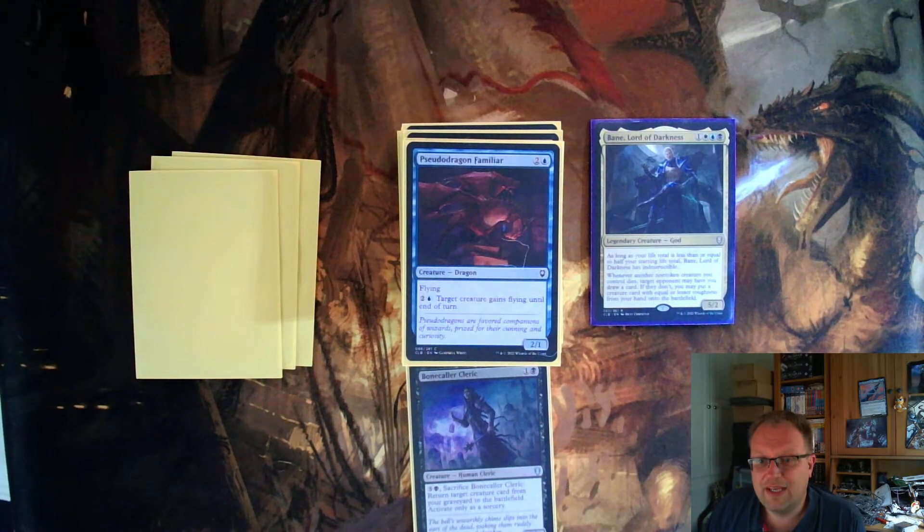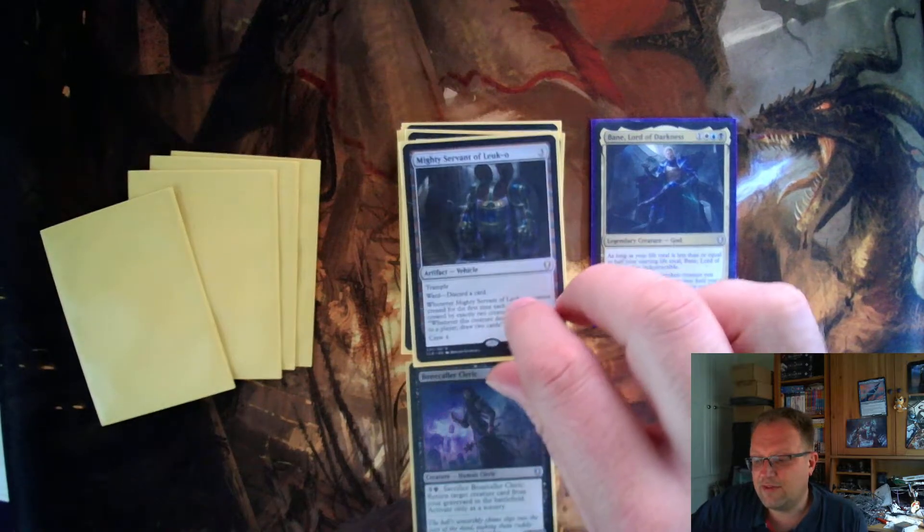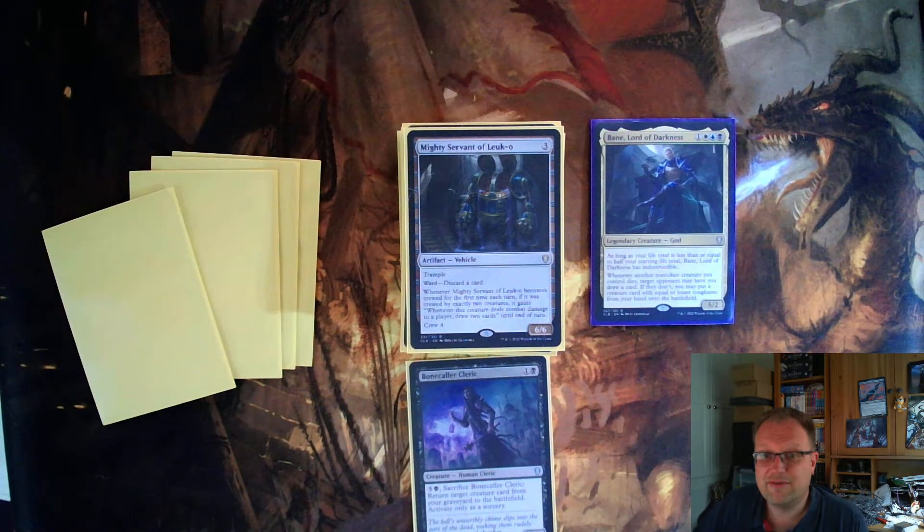Persuado Dragon Familiar was a cheap flyer — a two-one for three with flying, and for three mana you can give another creature flying until end of turn. It's a little behind curve but it was another flying creature and I was into flying at this stage. Next up is the Mighty Servant of Leuk — a vehicle artifact. The crew cost is four; it's a six-six for three mana with ward: discard a card, so opponents need to discard to kill it.